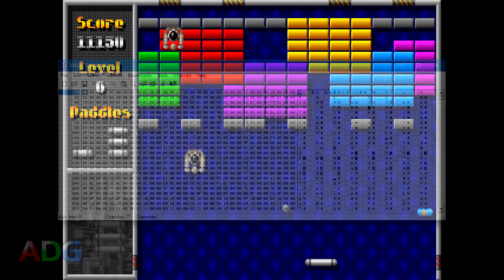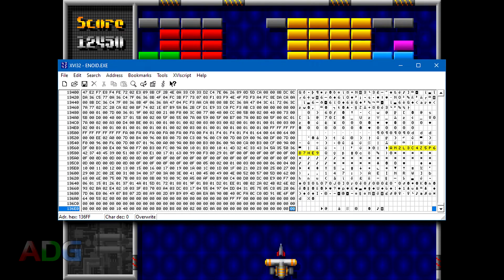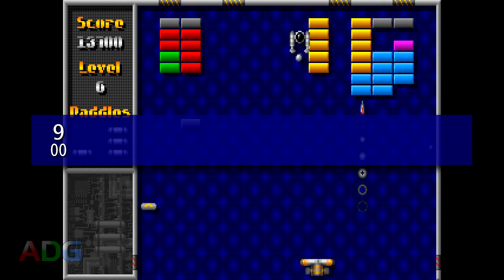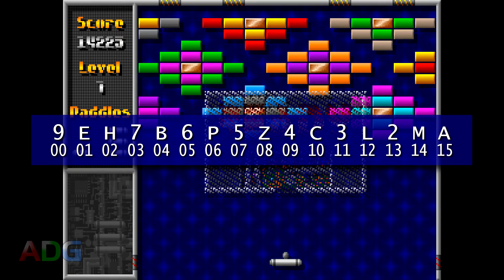So I cheated slightly and broke out my hex editor, just on the off chance an ordered list of the password characters would be hiding in the executable. And look at that — right near the end of the file, there is indeed a string of 16 characters giving us the order. However, something I found out later, which kind of messed with my initial attempts, is that it's actually ordered backwards. Value 0 is actually 9, not A. Then the rest from 1 to 15 are: E, H, 7, B, 6, P, 5, Z, 4, C, 3, L, 2, M, and finally A.